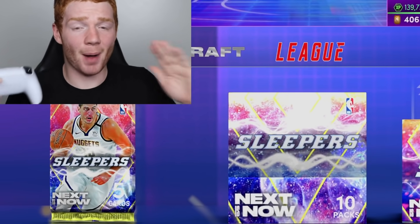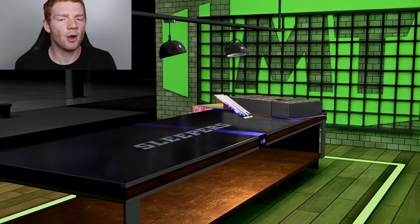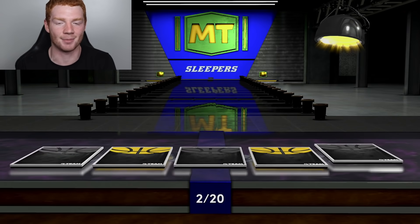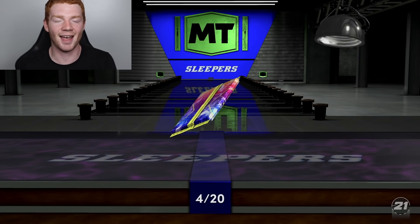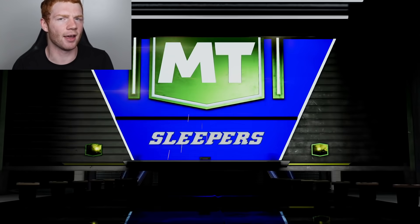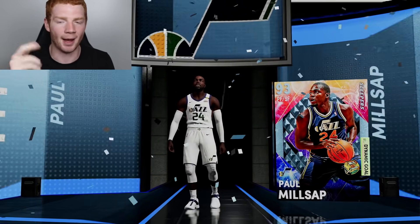Time to get to our first box. This is by far my favorite pack art we've ever got in 2K. Our first 20-pack box - one of the craziest things happened with Detlef Schrempf where we completed the whole set in one box. So on pack number four we do get a shake - it's a diamond, not a pink diamond but that's better than an amethyst. From the Western Conference, 93 overall, number 24, power forward - that means it is none other than Paul Millsap. Let's go!